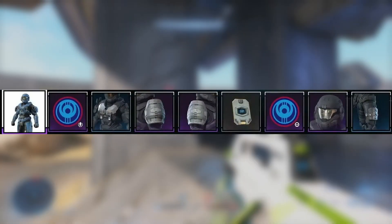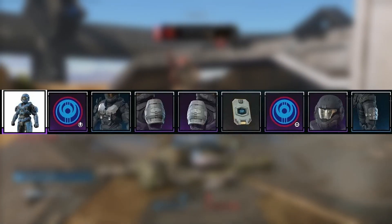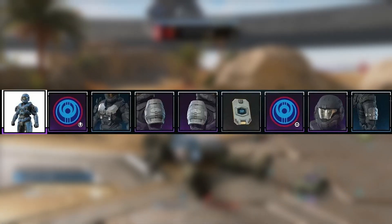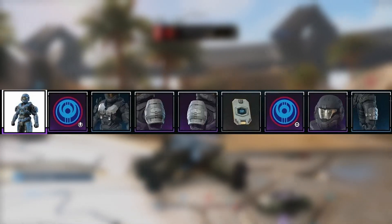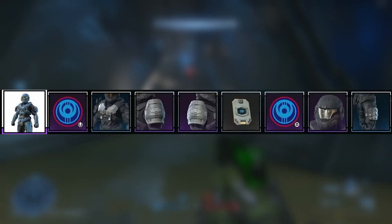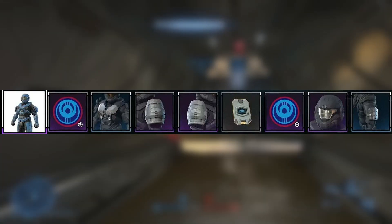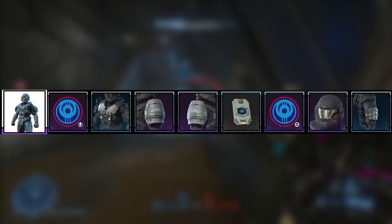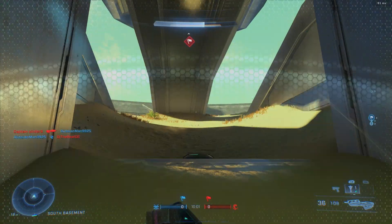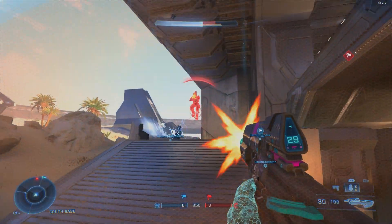We also have a couple of shoulder pads here — the security ones — and it's great to see these. Then there's an XP boost, and I don't really need any more of those. Challenge swaps and XP boosts can be fine, but I believe these should be on a joint tier rather than taking up a tier on their own. Also, I hate that shoulder pads keep getting broken up into individual tiers rather than both being on the same one. It is done that way in Master Chief Collection — I don't understand why it isn't here.